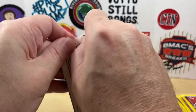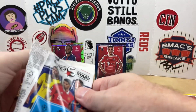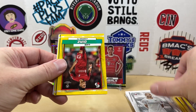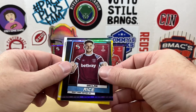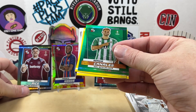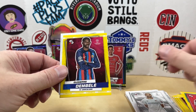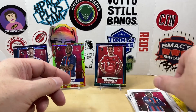Bring us to our last pack — maybe we'll find an insert, probably not, because I think we're going to find our other Mystic Parallel in this pack. We have a Luis Diaz, and Declan Rice is our other Mystic. Behind it we have an uncommon of Sergio Canales, Cody Gakpo, Ousmane Dembele, Sergino Dest, and Ousmane Dembele again.